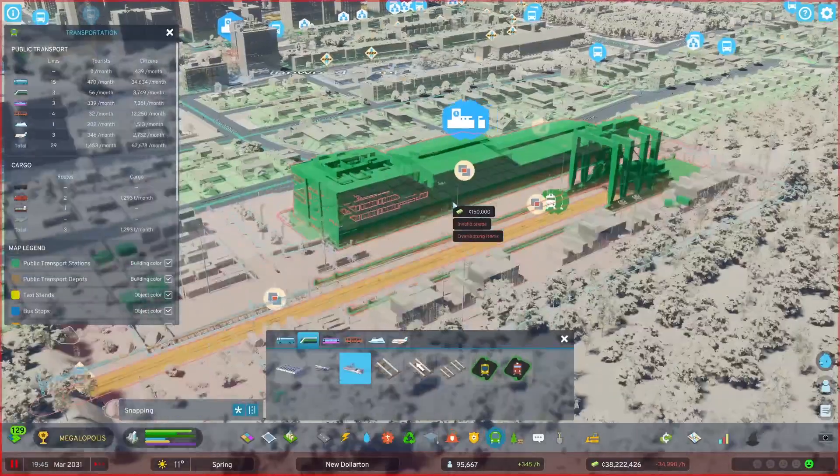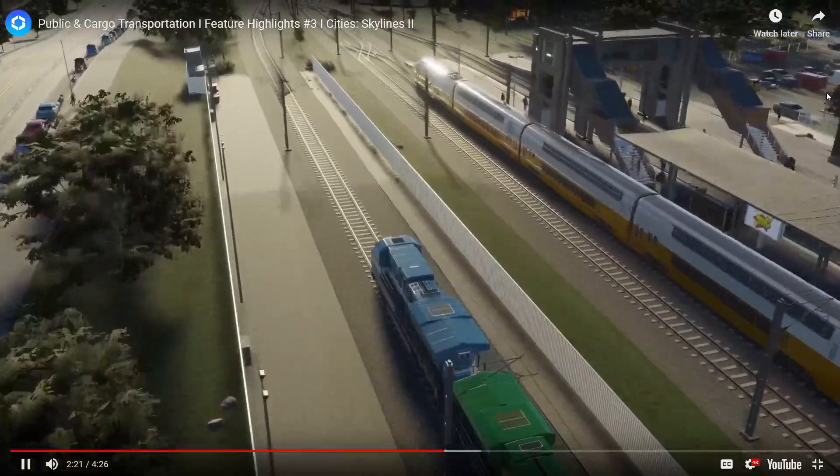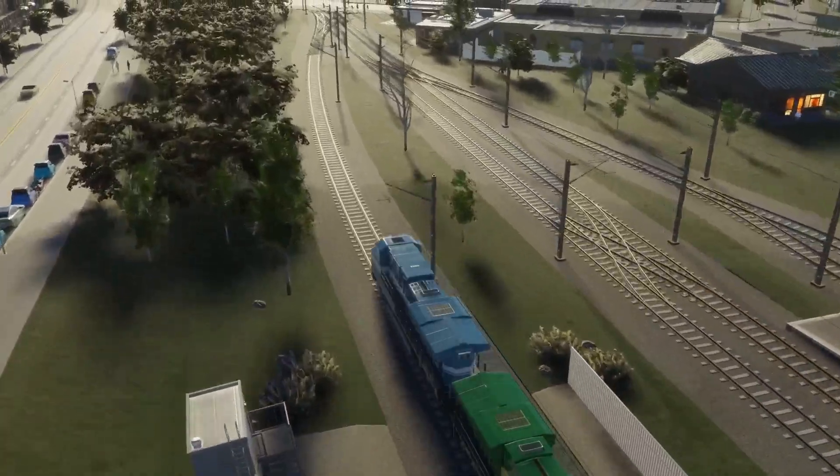Look how big that is — holy jeez. Does that not look super awesome? Because things are actually scaled to the size they should be. This is what it would look like in real life — big cargo containers, and you have big cranes to unload the trains. Receive, ship, and store incoming and outgoing goods. Amazing.